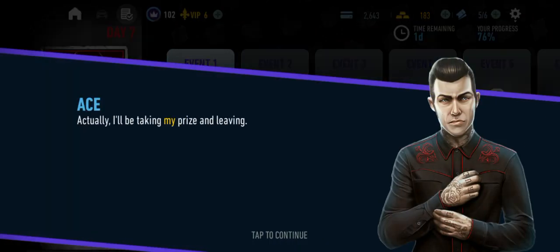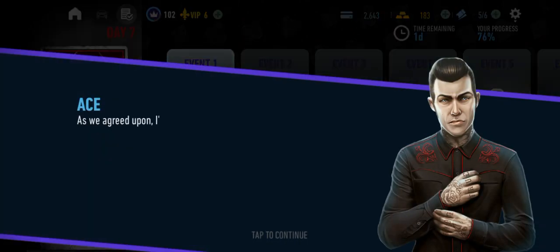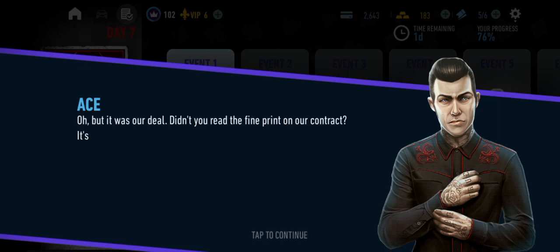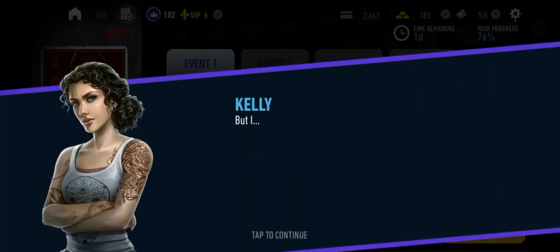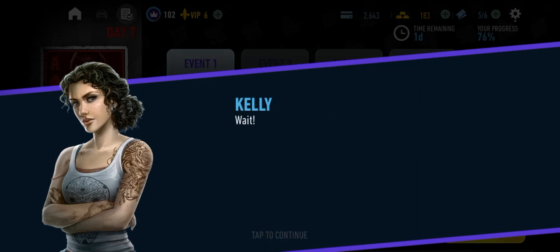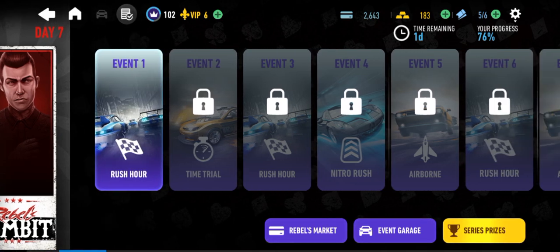Actually, I'll be taking my prize and leaving. What? As we agreed upon, I'll be taking everything — prize money, the hot rod, and your driver. That wasn't our deal, you only get it because of the cash. But it was our deal. Didn't you read the fine print on our contract? It's all mine. Come along, we have a lot of work to do. Oh, somehow I knew that Ace had a card up his sleeve.